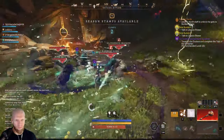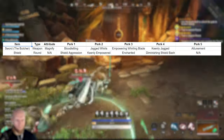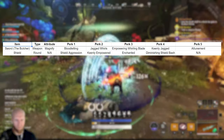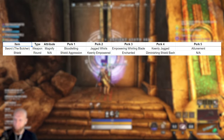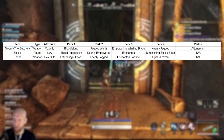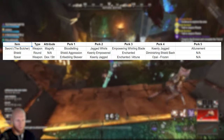Along with the sword, we're going to be pairing a round shield, and we are going to be using Shield Aggression — a new perk added with the expansion. You no longer get attributes on your shields, but you do get new perks depending on shield type. Shield Aggression gives us additional base damage. Then we're going with Keenly Empowered, Enchanted, and Diminishing Shield Bash on the shield. For the spear, we're going Enfeebling Skewer, Keenly Jagged, and Enchanted or Attunement — I haven't quite made up my mind there yet.